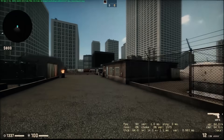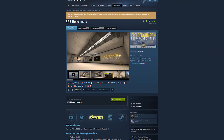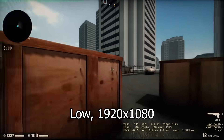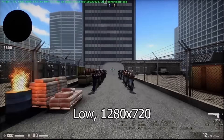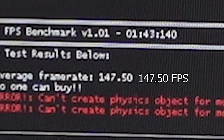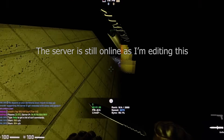Before I try playing Counter-Strike 2, I ran benchmarks in CSGO using a workshop map. On all low settings at 1920x1080p, it averaged 90.21 frames per second. At 1280x720p, it averaged 147.5 frames per second. And then I got distracted by an old surf server still being online.